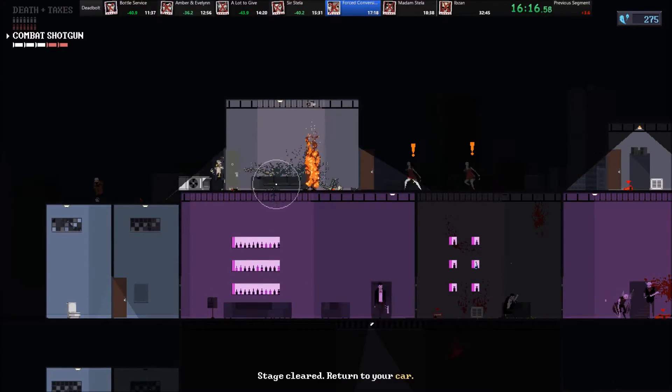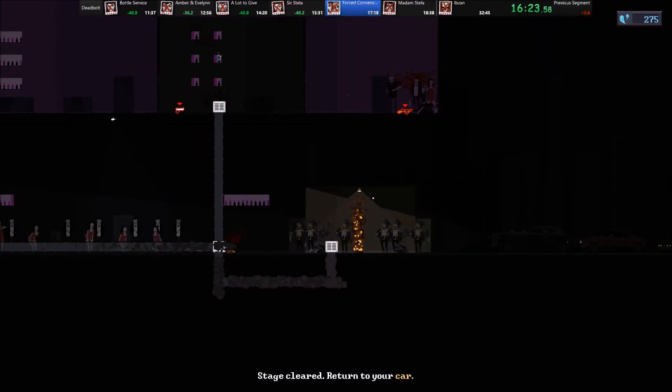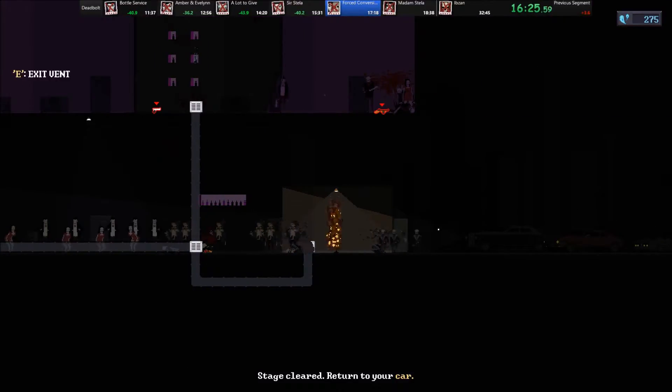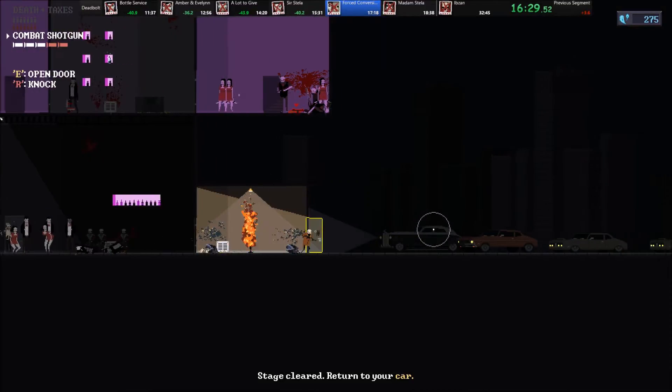This level also spawns in more enemies from cars, but they just come in and start moving upstairs so I can ignore them and move directly back to my car without having to mess with them at all. But that's really only because I pulled the other enemies out of the way like I did.